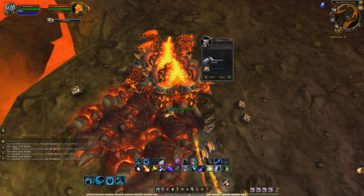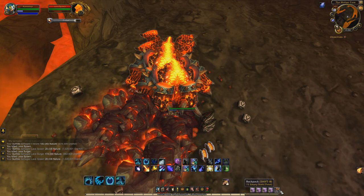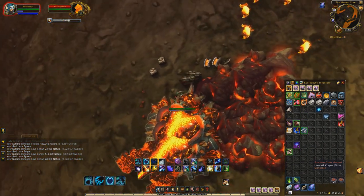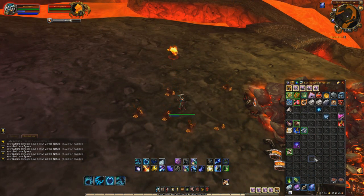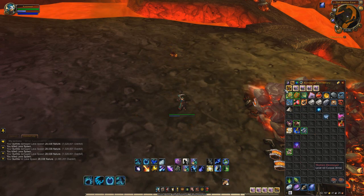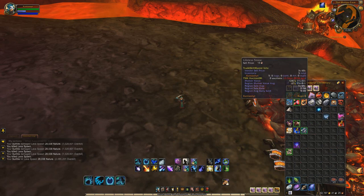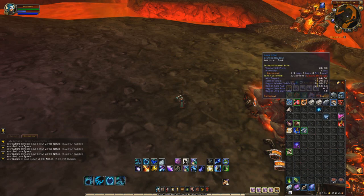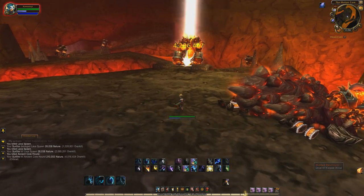As you can see, I actually just got Blood of the Mountain, so I can show you exactly how much that is worth. I also got a Lava Core, which happens to sell in the Auction House as well. Blood of the Mountain right now is going for about 4,000 gold on my server. And Lava Core is going for about 1 gold, so you can actually sell those on the Auction House as well.